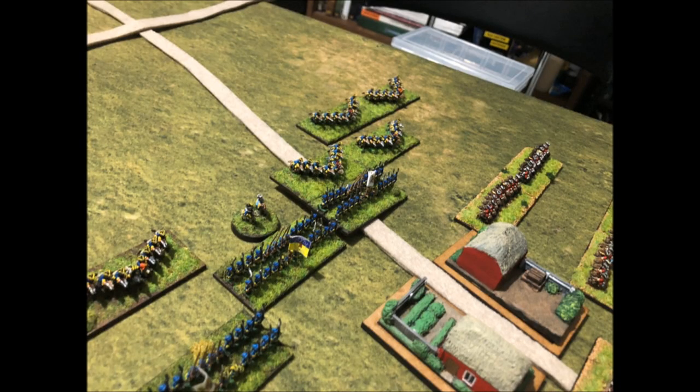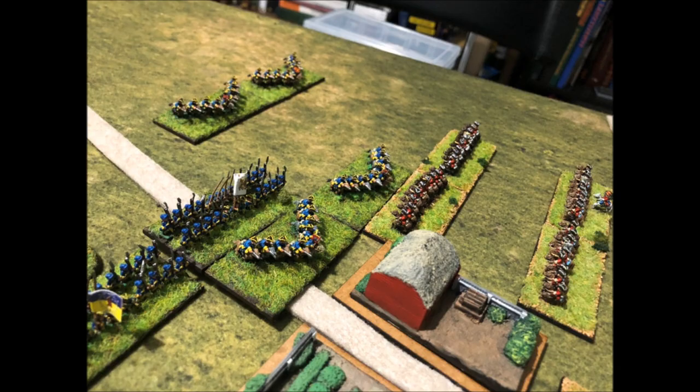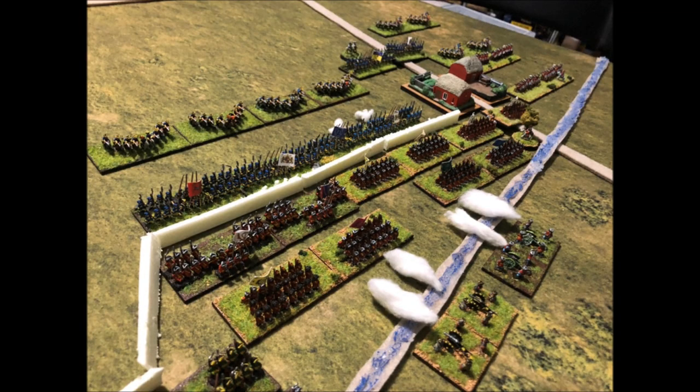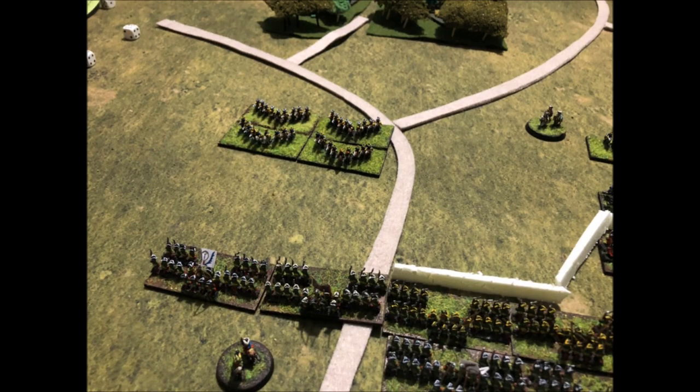On the third Swedish turn, a complex maneuver took place under orders from Hümerhjölm. The leftmost infantry unit moved back half their movement, keeping their facing to make space, then the formerly supporting cavalry unit charged into the free space created. As cavalry in line cannot enter town, this was the most sensible way to have the two units conform. The Swedish infantry charged the Saxon defenses head-on, caring little for the inaccurate cannonade. On the Swedish right, two cavalry units formed up attempting to charge the Russian unit, but ended up only glaring at them menacingly.